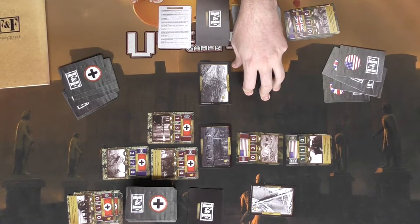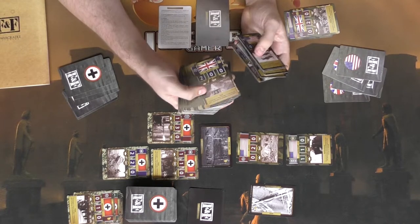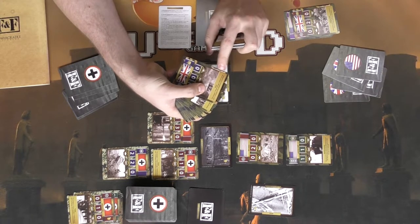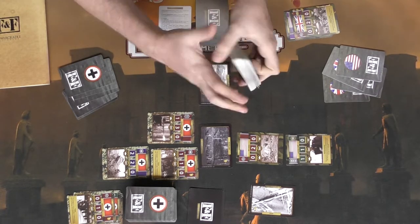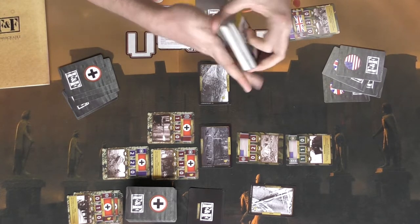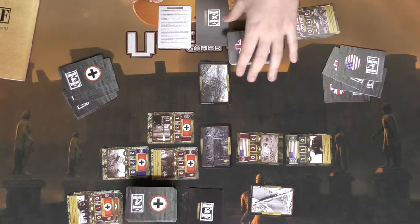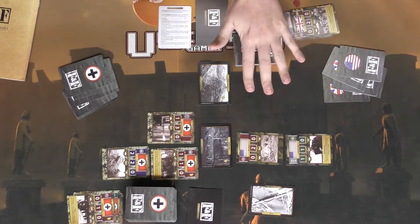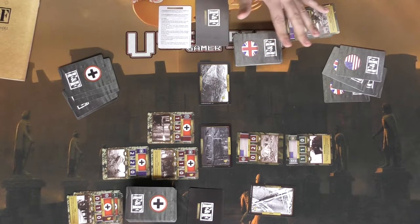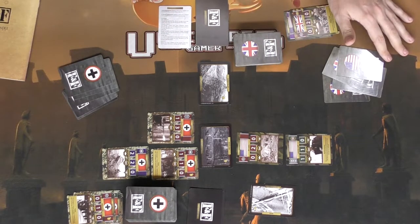Each deck in this box also comes with an expansion of sorts. Expansions are listed on the bottom right-hand side of the cards — 'AC' for the average/core cards and 'AE' for the expanded ones, as explained in the rulebook. If you want to play the base game, take out the AE cards; once you've played a few times, add the bonus expansion cards to the deck. It is an expandable card game, so you'll be able to mix and match certain things depending on what comes out for Fog and Friction.